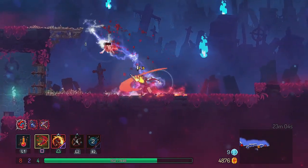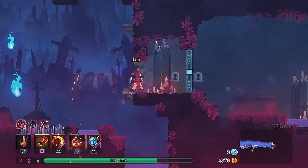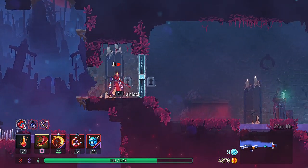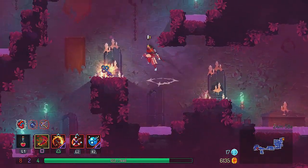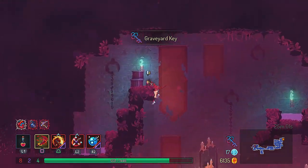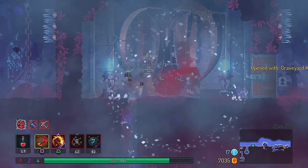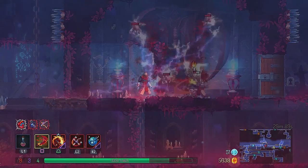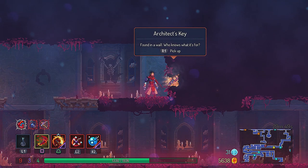Now I will tell you where you can find the Architect's Key. If you go to the far right of the level, there will be a door that is locked and you will need the key to open it. The key is located in a wall rune in the underground part of the level. First you want to get the graveyard key in a room so you can open up the locked door to get to the underground part of the level. From there, look for the wall rune — it will sometimes give you health consumables and gold.